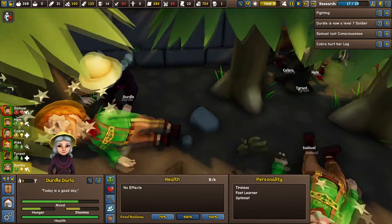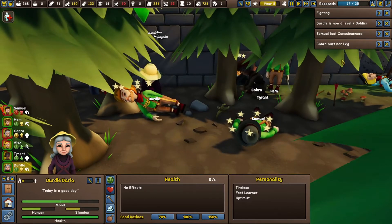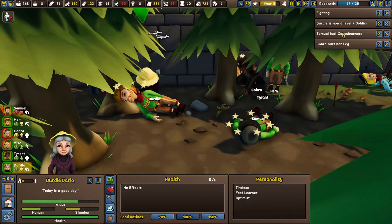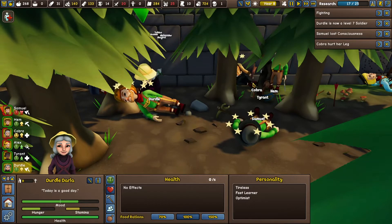I can't tell what the fuck's going on here. Cobra hurt her leg - Samuel lost confidence... consciousness. I've lost confidence myself now that I think about it.